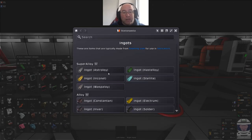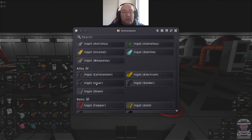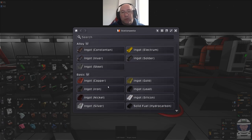So all these - Astro Alloy, Incanal, Wasp Alloy, Hust Alloy and Stellite - are the second tier alloys. The first tier is Constantin, Invost, Steel, Solder and Electrum. Very simply, you don't need all these pipes and things.